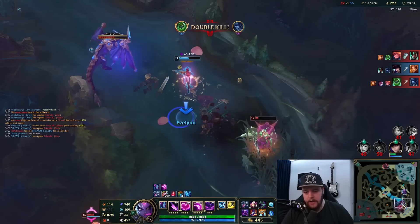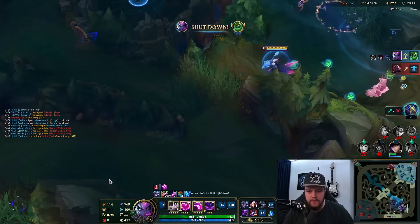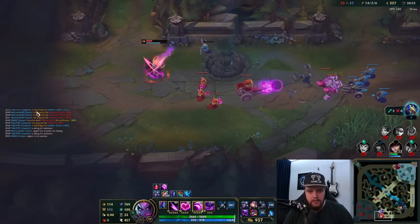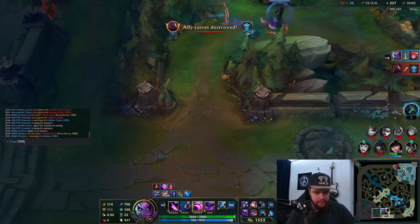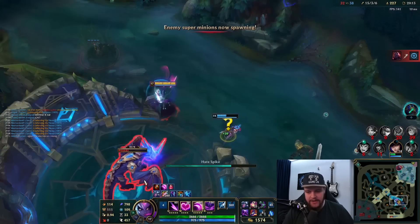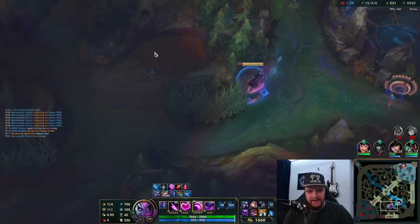They might be winning this — they lose this, but it doesn't matter how they lose it because I can clean this up. Caitlin, please. Stop pinging me, you are very annoying right now. Caitlin, just recall. What are you doing? You are so troll — she just gave them the inhibitor. Whatever, it's fine I guess. At least they didn't get the drake soul, which is nice.